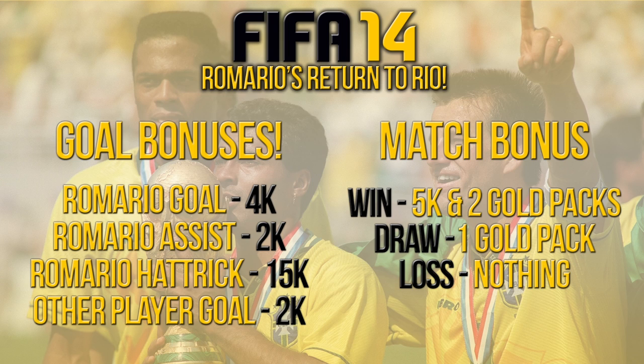It might seem like this series is quite easy to start off with, but believe me it's going to be a challenge going forward. For match bonuses: if I win a game I give myself an extra 5,000 coins and the ability to open two gold packs with FIFA points. If I draw, I get no match bonus but will give myself one gold pack. If I get a loss, I receive no match bonus, but I can still cash in on any goals Romario scored — so if Romario scored but I lost 2-1, I still get myself 4K. So we should always be earning a little bit of money.